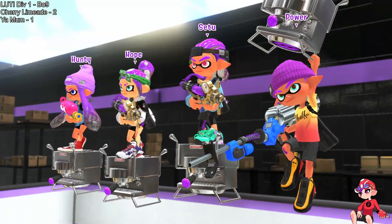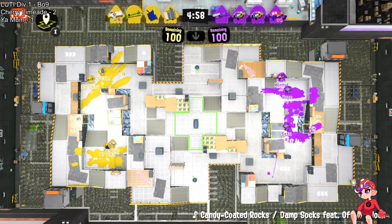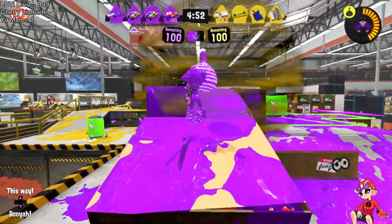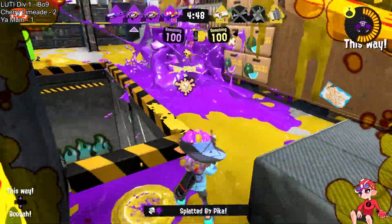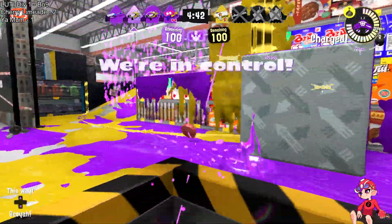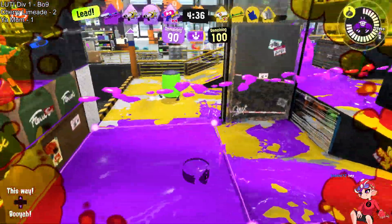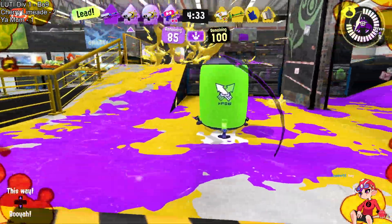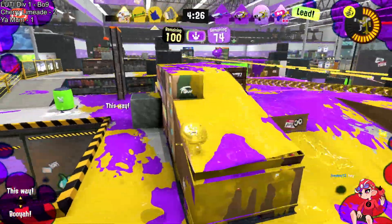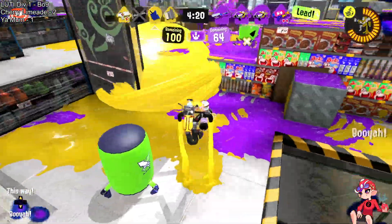Limeade doing a bit of a comp switch — going with the Tri-Slosher instead of the wiper, which is one of the weaker QR wiper maps in general, so Tri is a smart pick. Crim sticking with the Machine, Lily going to the Custom Jr. Try going over to pick the Splash but the opening looks like a huge favor for Your Mom — three down already. Even though the Wave Breaker comes out from Lily, Your Mom is going to have control of mid, with the Crab ready to continue pushing forward.